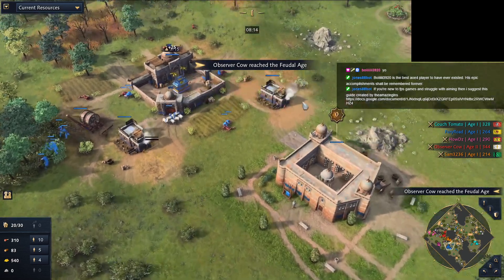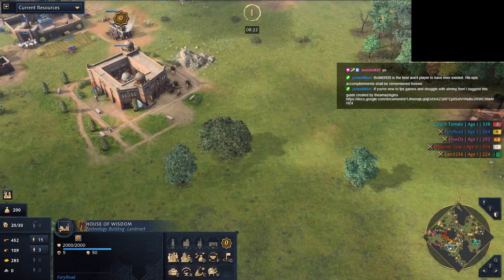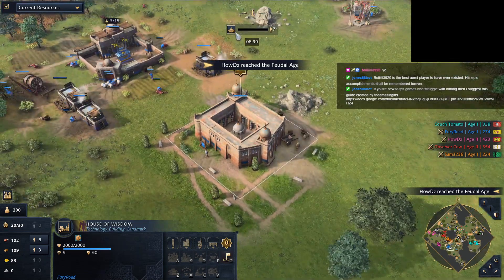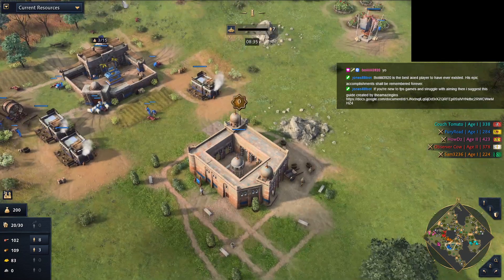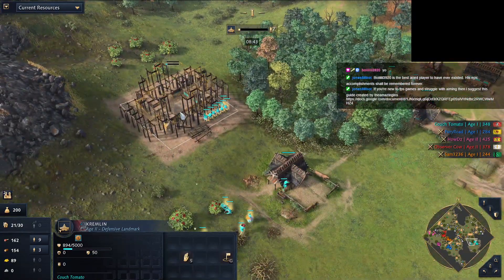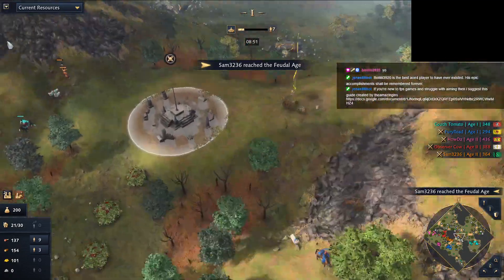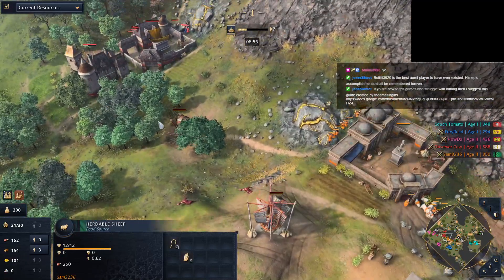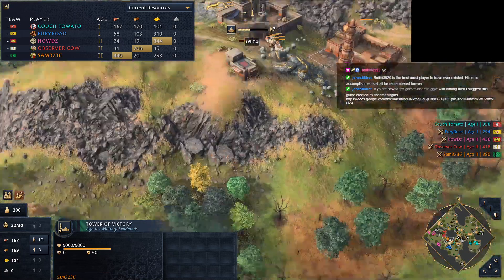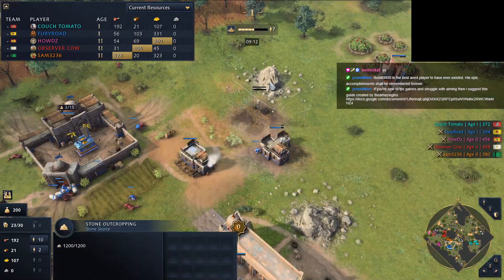Fury Road already has his landmark up. Not everything is connected here - golden age zero. Fury should be close to aging up. I think it's Reinforcements - that's what he's gonna do. We have a Kremlin on basically one of the choke points to this base - this is a nice Kremlin. I don't think the Golden Gate offers nearly as much value in an FFA as the Kremlin does. Sam has aged up with the Tower of Victory. There's a lot of sheep to go, gold as well, and I think he's trying to fast castle. Fury just aged up going with industry, and he's on stone - this is going to be a fast second TC. I don't think he has the time to get that settled, but he might prove me wrong.